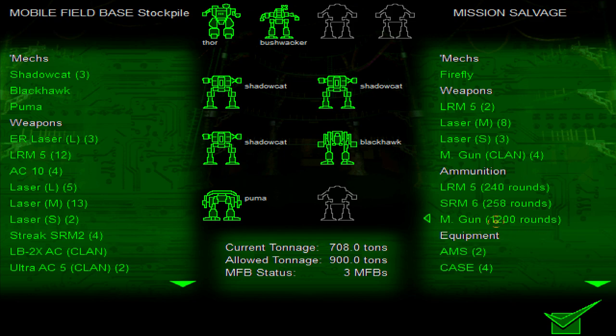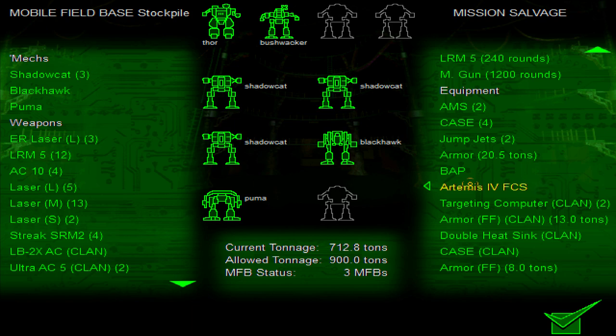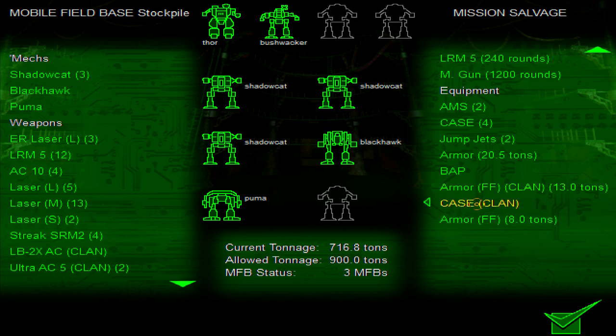We have a ton of LRM ammo though. SRM6s, yeah, we'll take some of that. We got some good shit here — we got Artemis IV. That helps with the lock-on time, I think. I'll tell you after I'm done what it does. I don't think we need as much armor anymore. We got Case Clan — there we go.